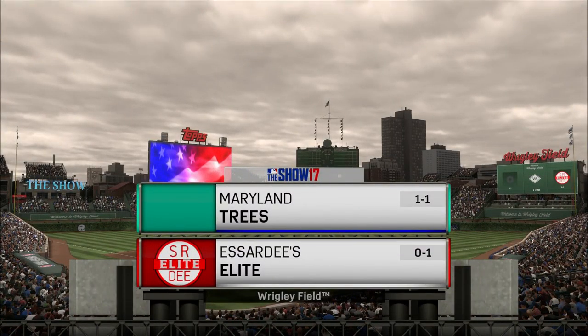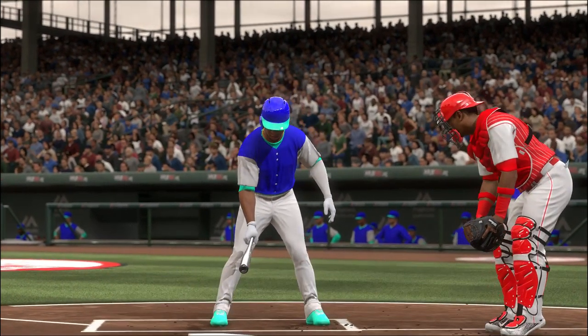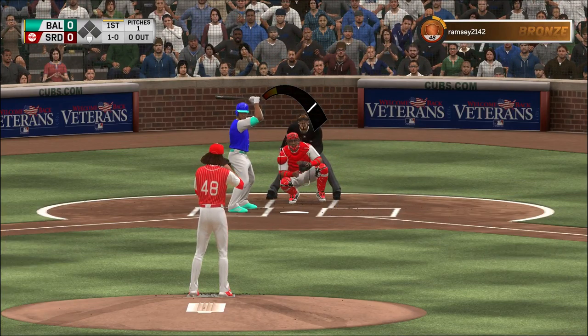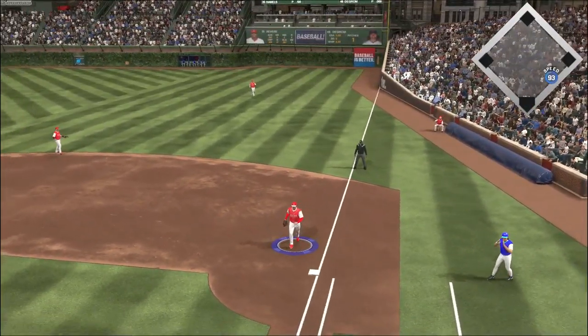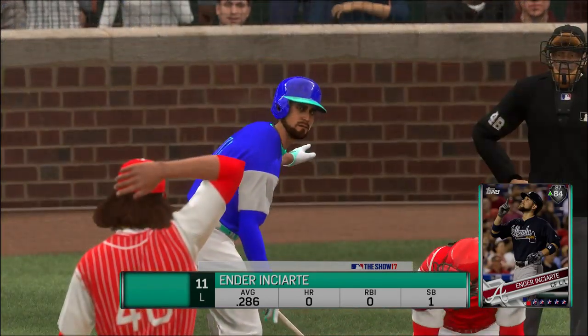Night-time skies over Wrigley Field on the north side of Chicago. It'll be Diamond Dynasty action this evening between the 51s and the Elite. The wind-up and the 1-0 pitch — hit on the ground down the first baseline. Rizzo is there and he'll take this to the bag himself, and there's your first out of the ballgame.